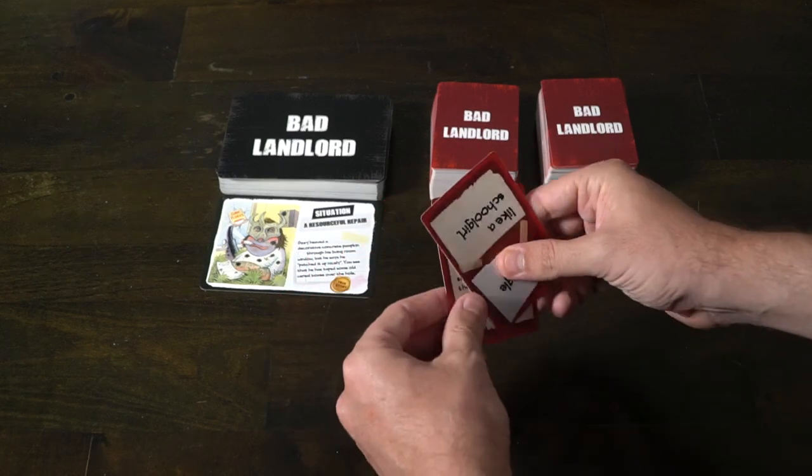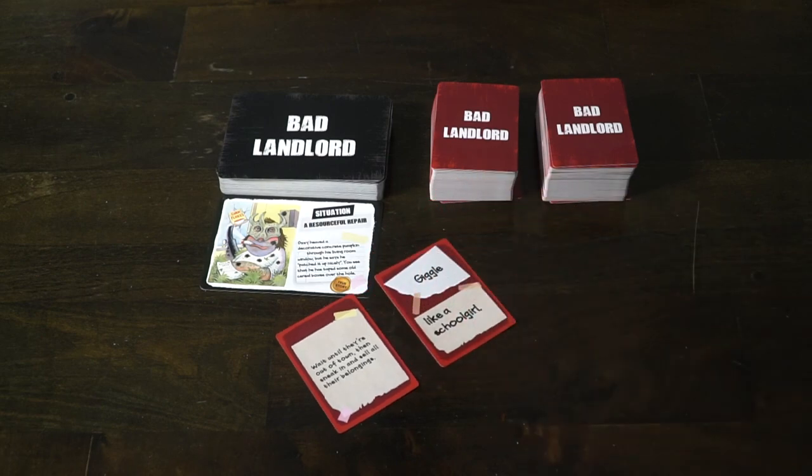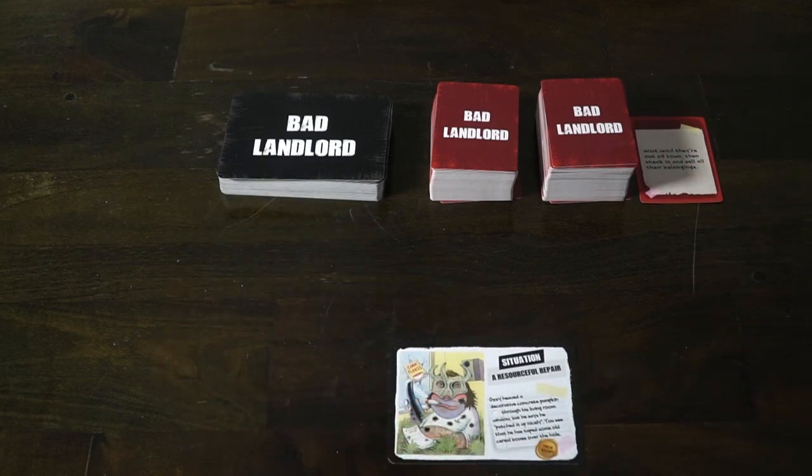The judge then reveals the cards one at a time. The first one says: 'Bake them some cookies, deliver them with a sleazy love poem' — that's what the landlord would do to this cereal-box-taping tenant. The other one says: 'Tell them you're not a real landlord — you just called the number on one of those real estate investor seeks apprentice signs and have absolutely no idea what to do.' The judge decides which one sounds better, and in this case I'd rather see the cookie plate with a sleazy love letter.